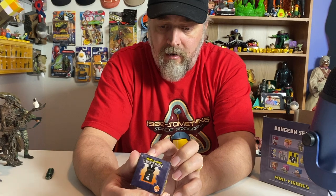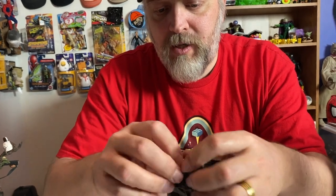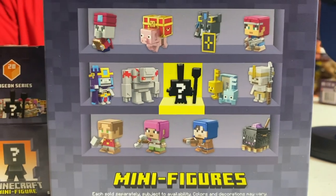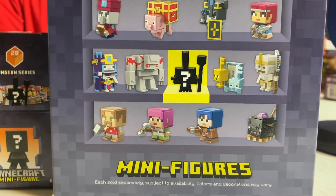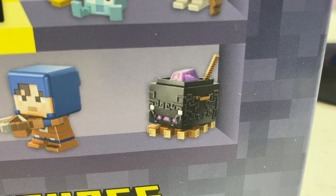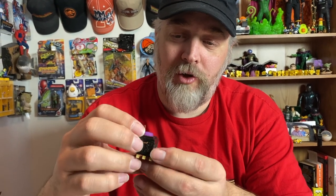As always, these Minecraft minifigures have codes on the bottom. Letter A is going to be — oh, this feels big — absolute big! This might be that creature. It looks cool — the cauldron! Is it like a cauldron with goo in it? Yeah, it's like this big cauldron — it's like a boss at the end of the swamp level.